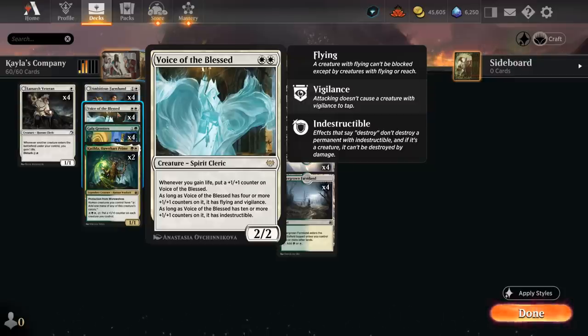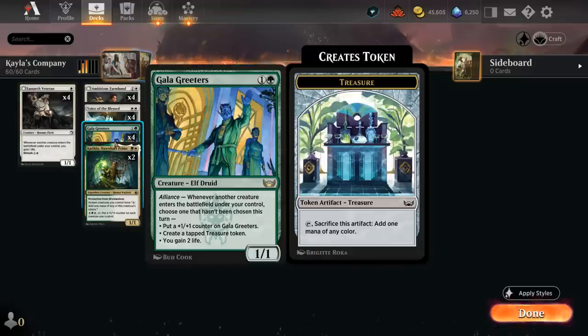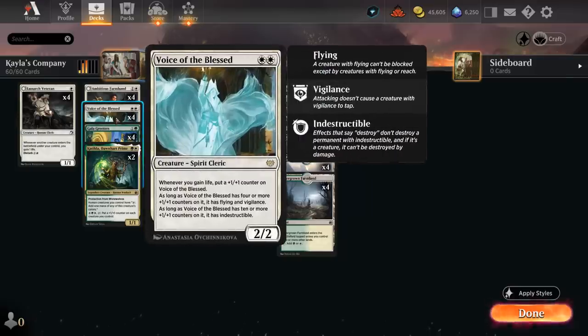As soon as Voice of the Blessed has four or more counters it gains Flying and Vigilance, and as long as it has ten or more counters it also becomes indestructible. Gala Greeters is the main reason to splash a little bit of green — it can make a tapped treasure token early to allow us to double spell more effectively, or put a +1/+1 counter on itself and eventually gain two life, which is very helpful with Voice of the Blessed.